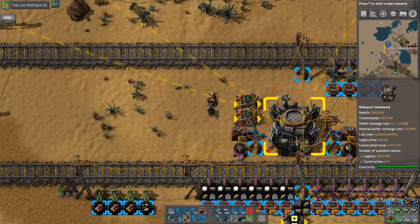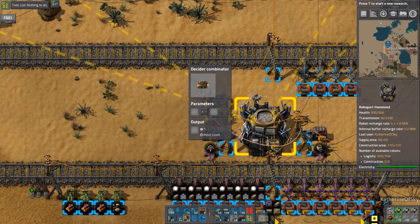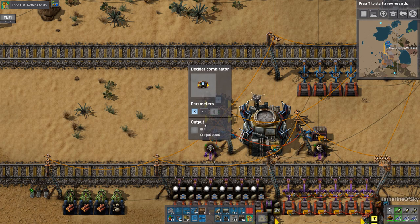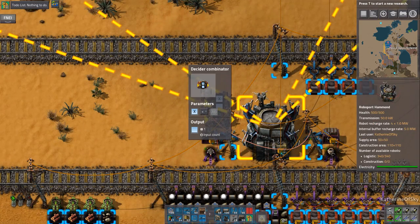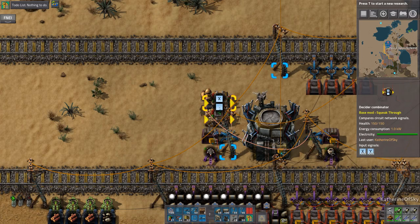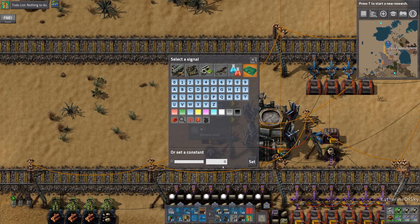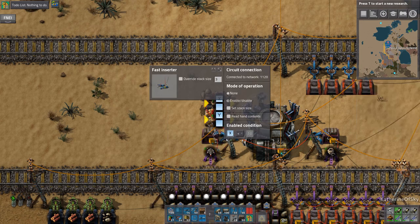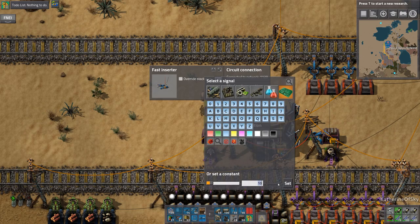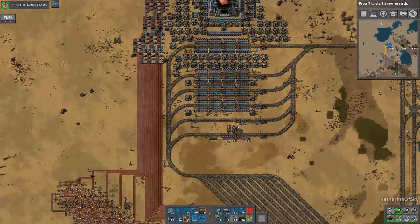We'll take this one off and have these two looking at this, with their inputs going into the combinator. We'll say if X is less than 10, output a blue signal — which means the inserter will work. Also if total logistics bots — that's Y — is less than 3,000, output another blue square. The inserter works if blue square is greater than zero, so if either condition is true it inserts bots into the roboport.